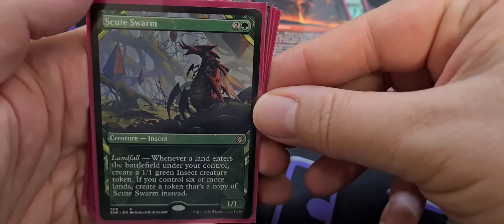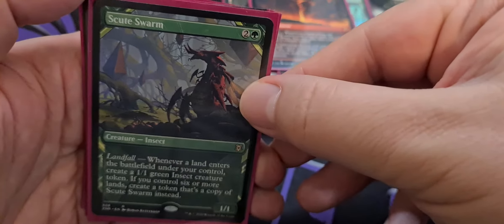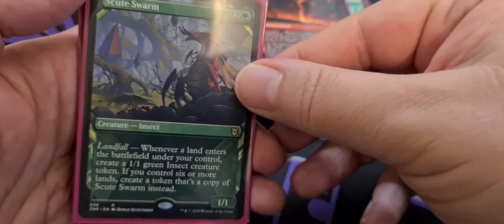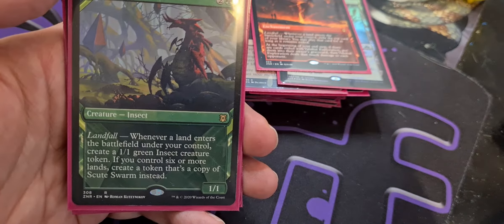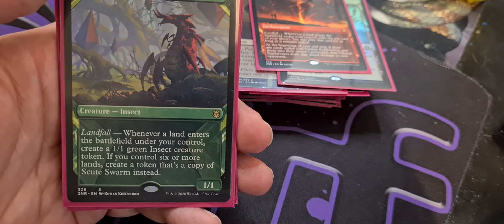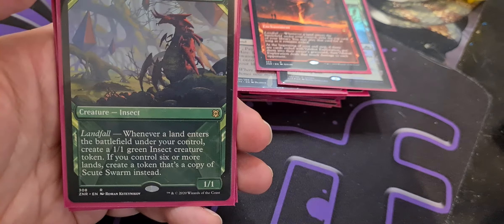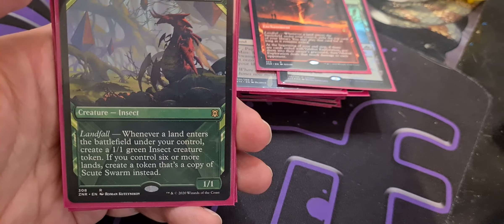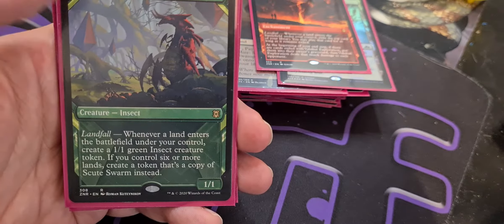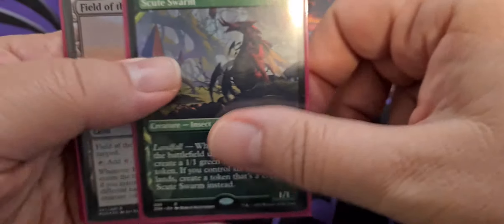Scute Swarm — this is probably one of the most broken landfall creatures you will see in your entire lifetime. Two colorless and a green for an insect with landfall. Whenever a land enters the battlefield under your control, create a 1-1 green insect creature token. Doesn't sound so bad — but if you control six or more lands, create a token that's a copy of Scute Swarm instead. I have maxed this out to about a hundred tokens in a couple of turns. It is disgusting.